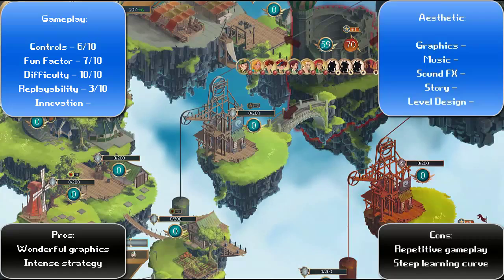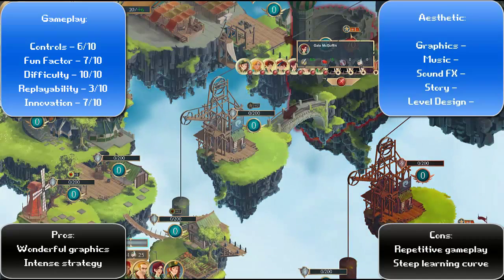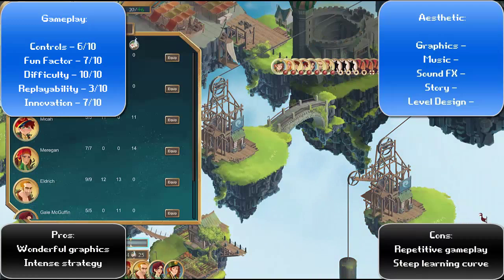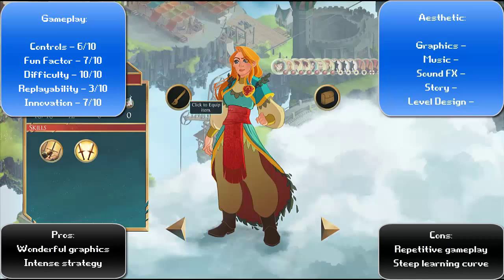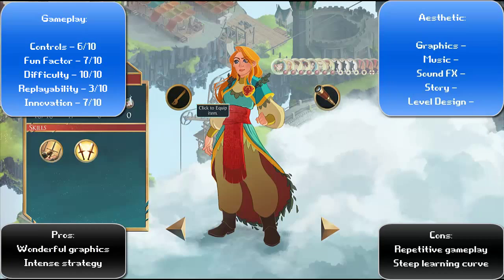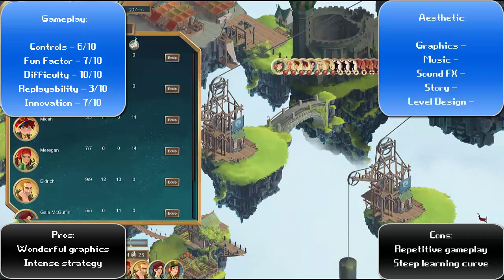Innovation, I've given a 7 out of 10. There have been a lot of strategy games similar to this, but none with such a focus on resources as this one. Troop positions are extremely important. You can move troops through your entire battlegrounds — all the areas that you own — but you can only advance into the enemy's areas one at a time, which presents an interesting dynamic.